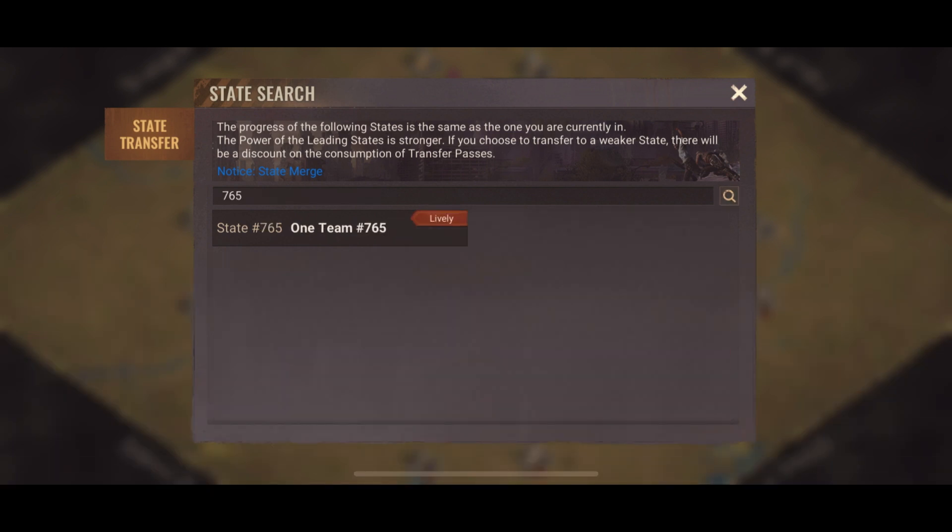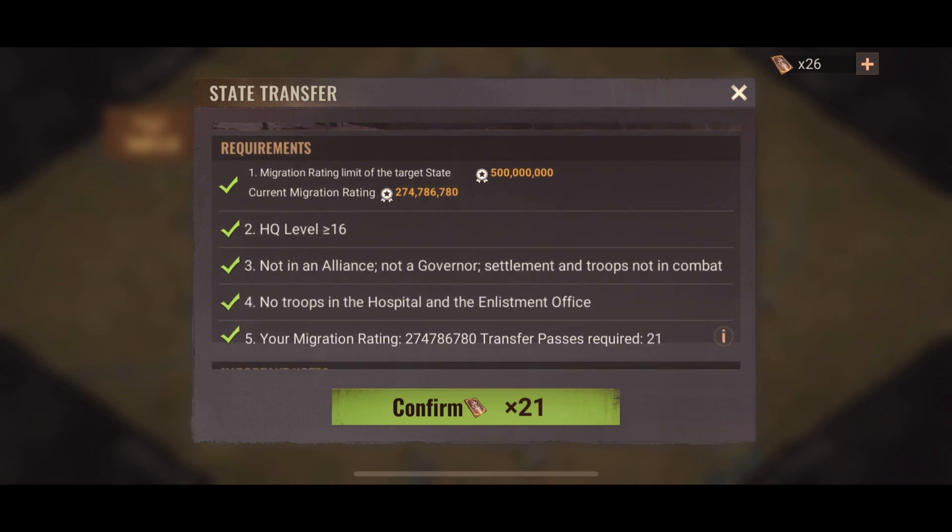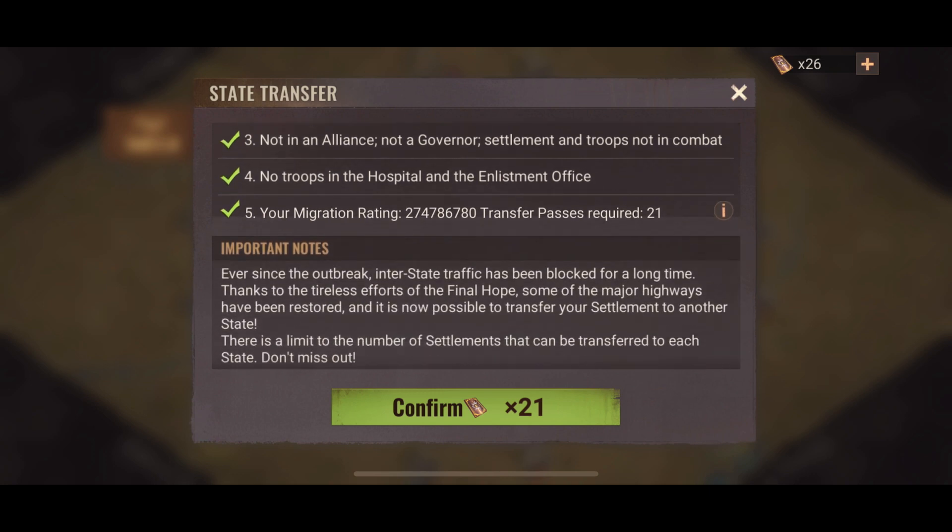As long as it's not a leading state it shouldn't be an issue. I chose state 765. My migration rating is only 274 million and the previous governor has set the migration rating limit to 500 million, so I did not need any kind of invite — I could just go. When you hit Confirm, a little screen will pop up asking you to type in the word yes.